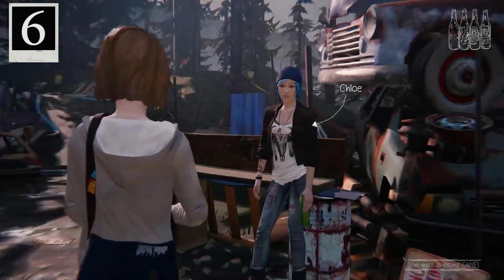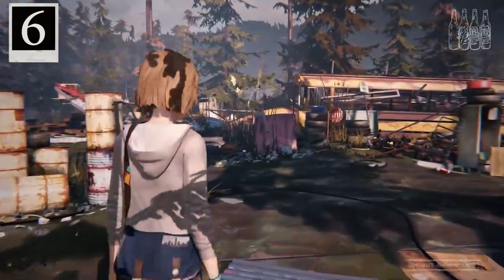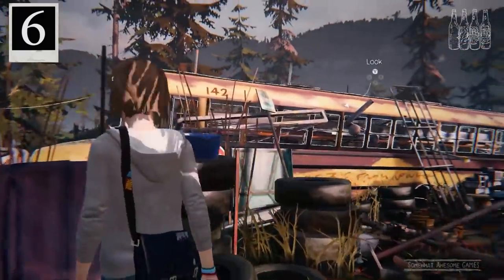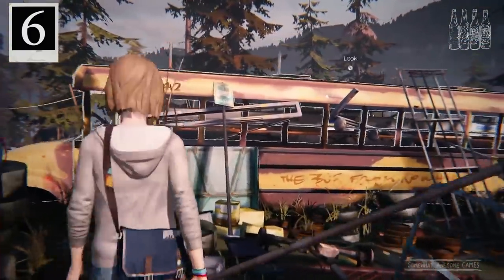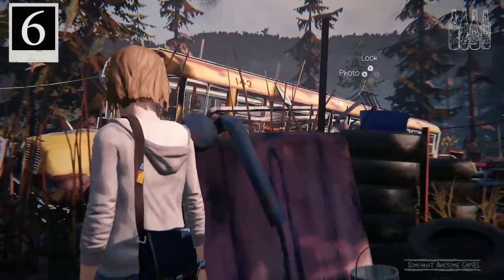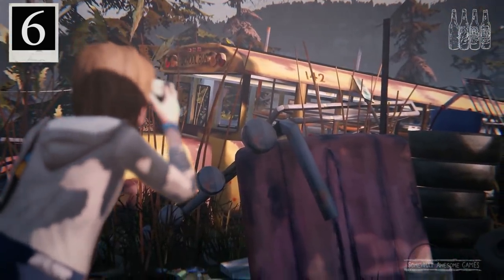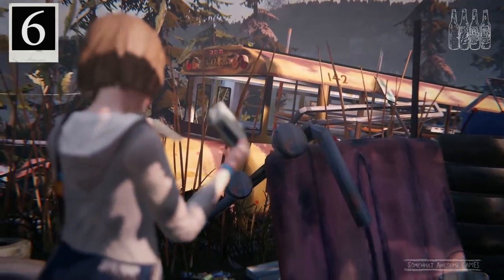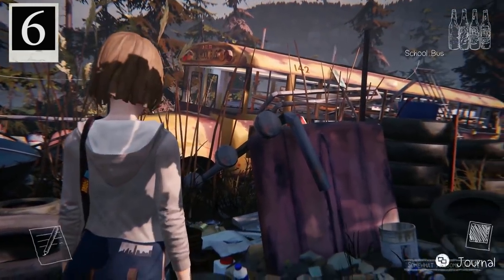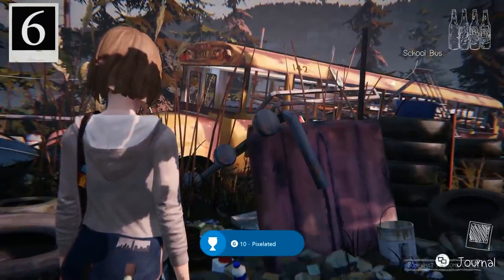Photo six: once we go hang out with Chloe and collect all those bottles for her to shoot, we want to get one over here. This is a very tricky one to find — you can see this bus here. We have to stand in the sweet spot to get this photo, just over here. It took me a while even knowing to look for the 142 number in our journal to find that sweet spot. But we got it, and now I'm sharing that knowledge with you.